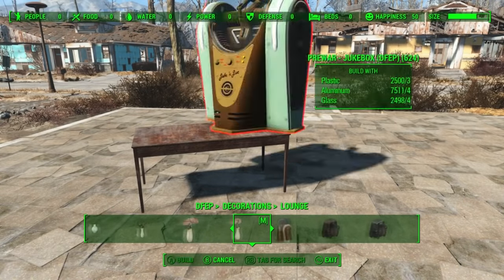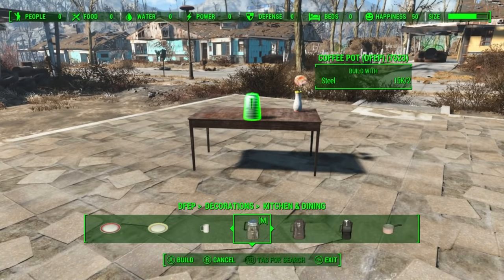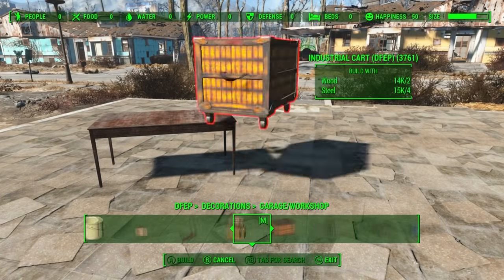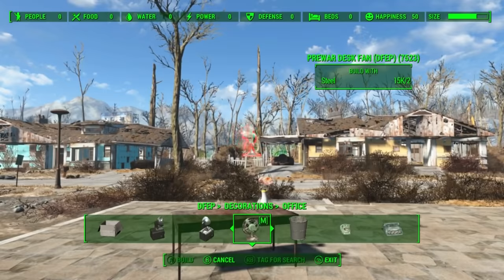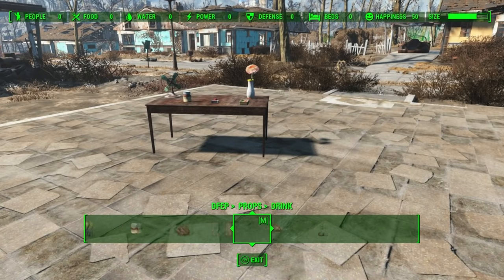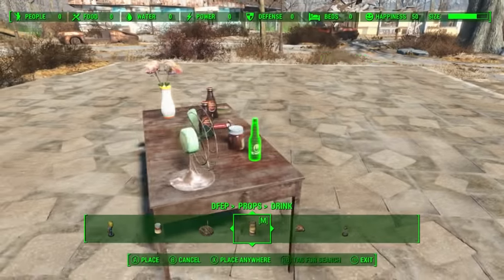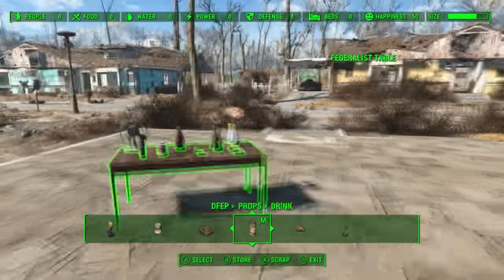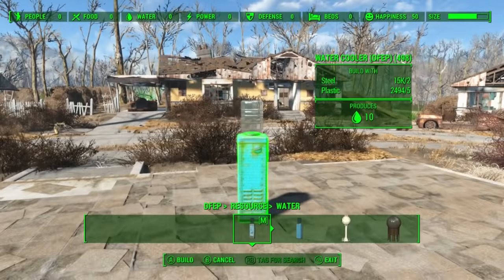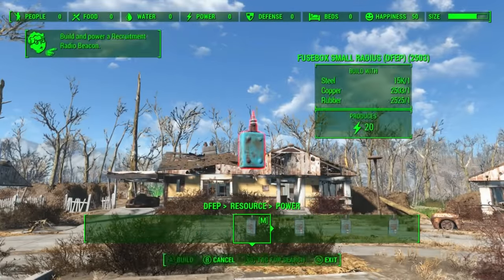The whole reason I have this mod is because of the decorations and what they call props. It's a very similar setup to Workshop Rearranged, with various categories — it really just expands upon that. Basically, it has most of the junk you can find in the game: flower vases, desk fans, typewriters, all kinds of stuff. You see in my builds where I decorate with plates, coffee pots, Nuka Cola bottles — this is where I get it from. All of these items are static — they don't move. This is the alternative to dropping an item, picking it up in workshop mode, and placing it, only to have a settler knock it over. It also gives you cool resources like water towers and different planters, which I use a lot too.